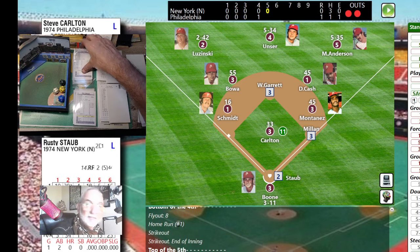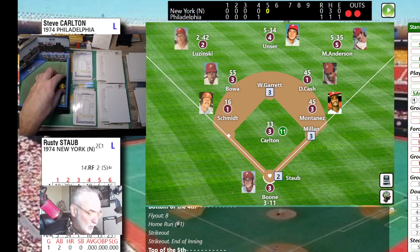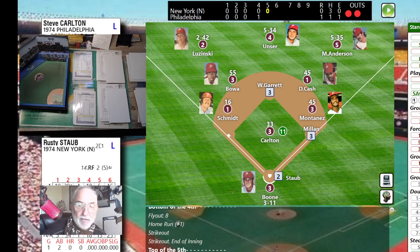Rusty Staub bats from the left side — hit 20 home runs, so it's lefty versus lefty. Two runners on — a three-run homer would be magnificent for the Mets. Here's the pitch — a 56 is going to be a pitch outside, but it's called a strike and Rusty goes down looking.